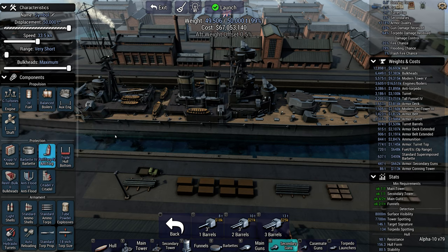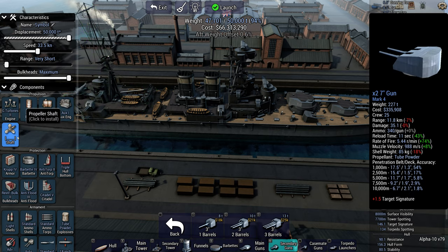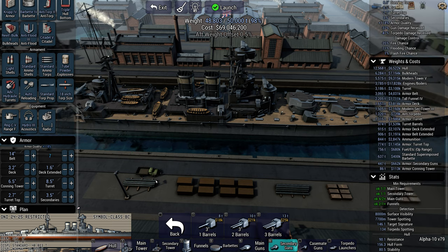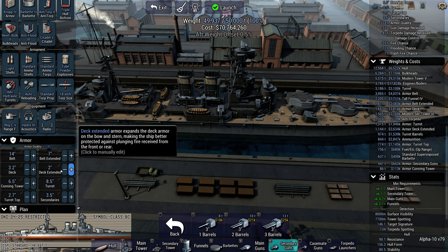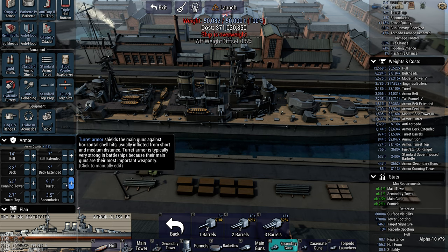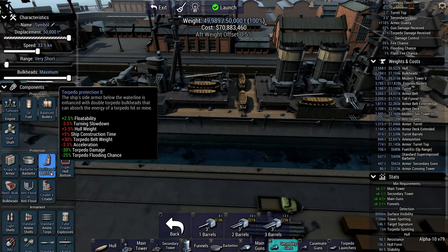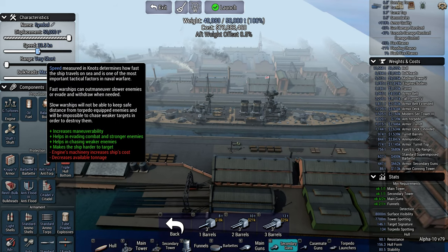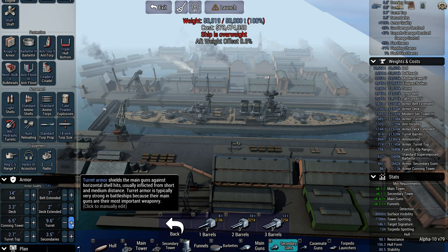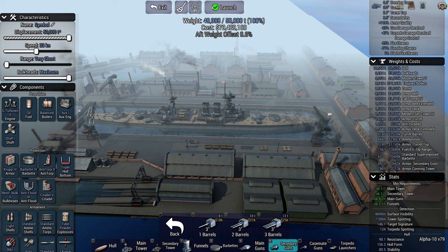Anti-flood: get an anti-torpedo belt 2, just in case. We'll get an auxiliary engine and a better shaft. And then we're actually going to put some real armor on — 14 inches and 7. A 2-inch deck extended and a 3.3 deck. That's your lot. I'll lose half a knot — I don't like it when ships have that half-knot speed. There we go, that'll work.